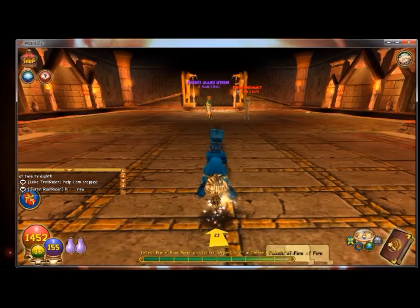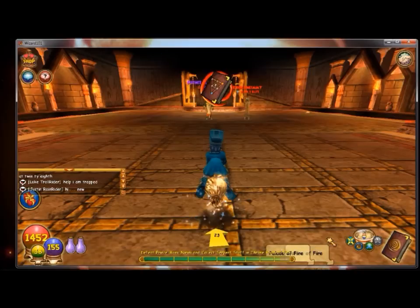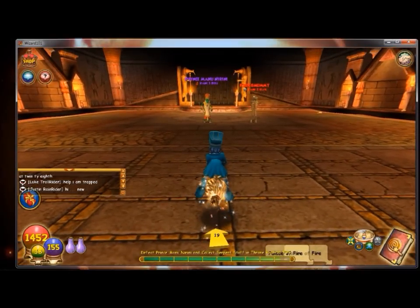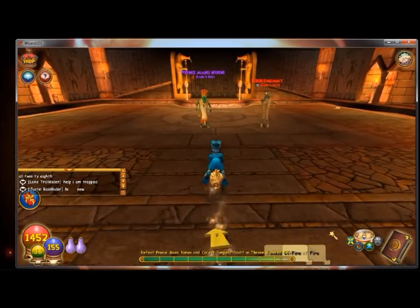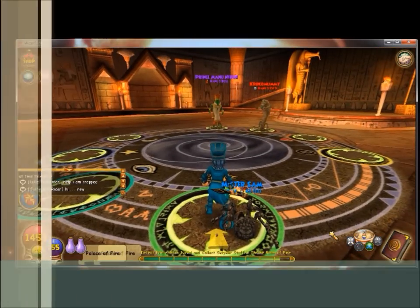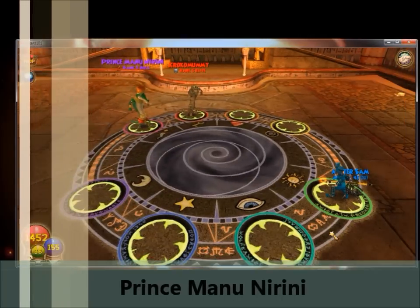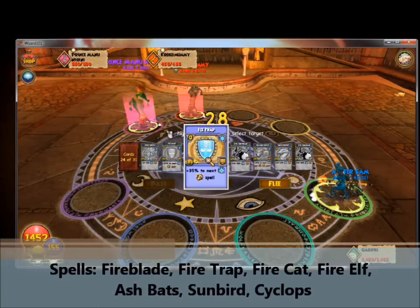I need to make sure I have the right spells - I seem to. This is actually a really good place to find reagents like parchment, so if you want to come here for that, you can. Now I get right into the battle. Here's Prince Manunarini - he's a fire boss. I don't really consider him all that powerful.